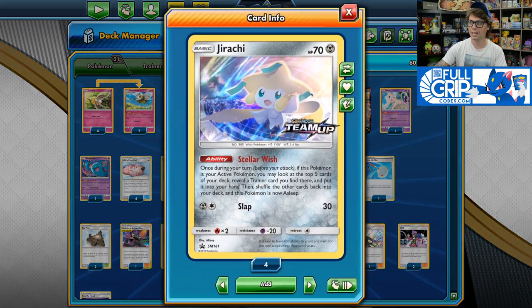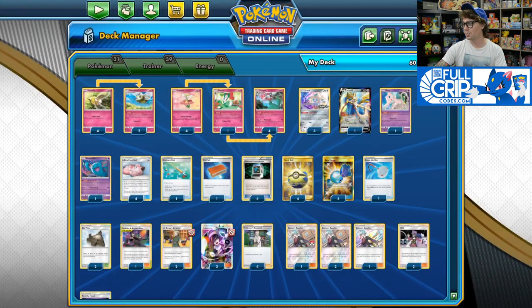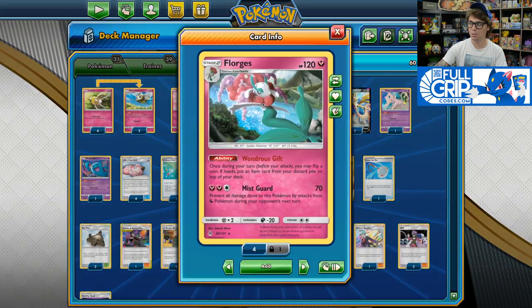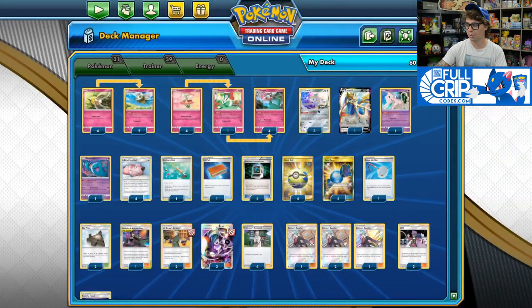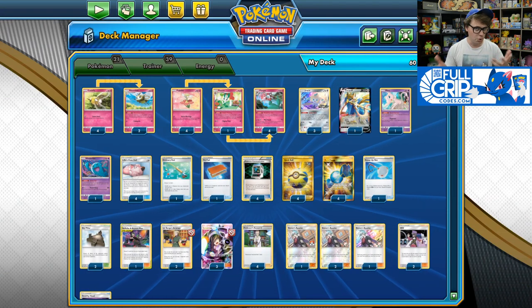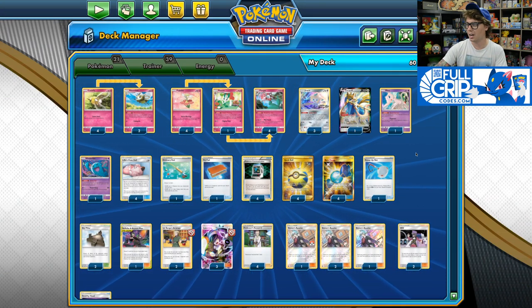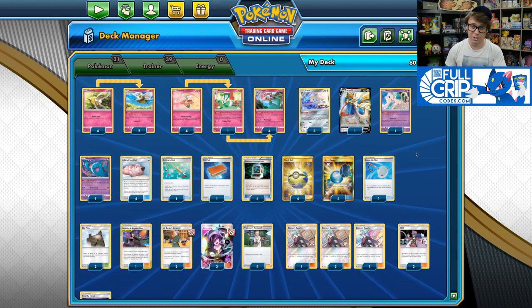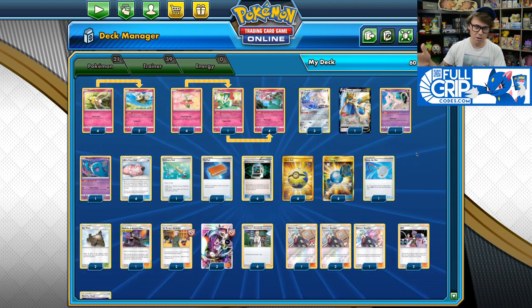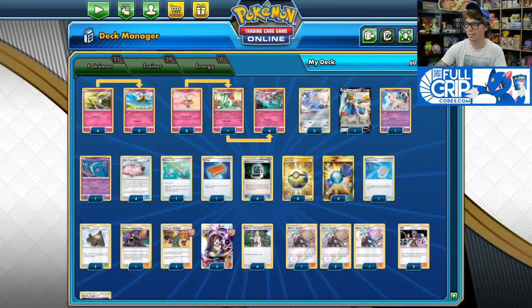Now, we do have some non-fairy Pokémon in the deck. Jirachi's Stellar Wish obviously helps us to set up our board, helps us find our Rare Candies, Quick Balls, Pokémon Communications to get our Florges into play. We also have Zacian V, whose Intrepid Sword ability is essential for churning through the deck during the early turns to help us set up our board position — also great for helping to survive incoming Marnies.